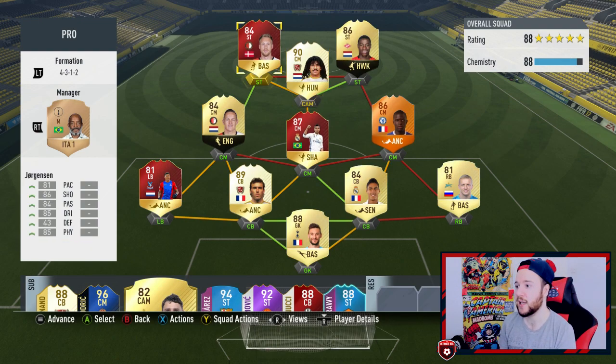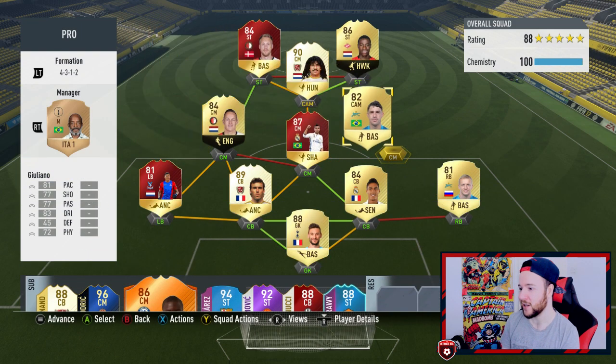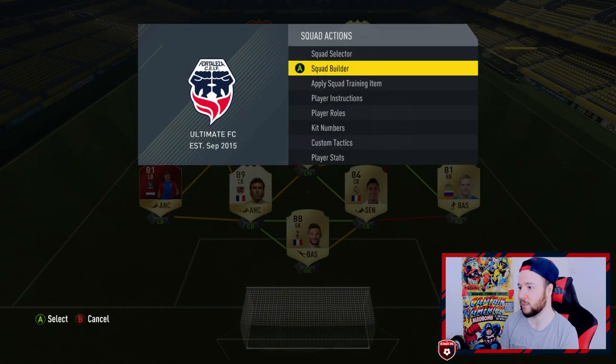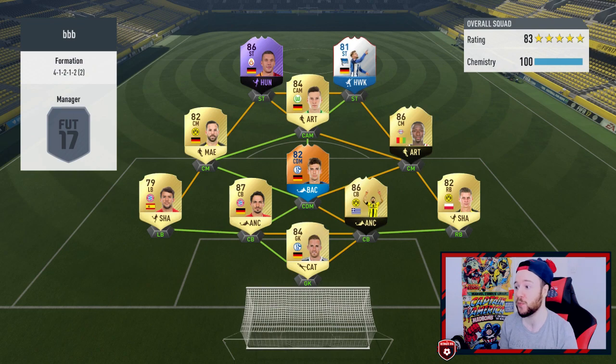In the last game I took off Giuliano as soon as it started and brought on Kante, so midfield looked exactly like that. Not bothering to change to 4-1-2-1-2, just sticking with the 4-3-1-2. Hulek in the CAM position plays well but he's more efficient at CM — you can use his pace to track back and spread play going forward. Jorgensen is a little bit slow. Quincy is the best player right now — actually killing it.